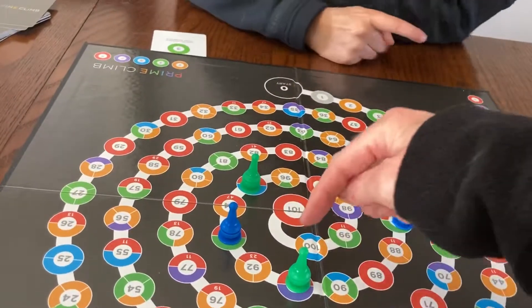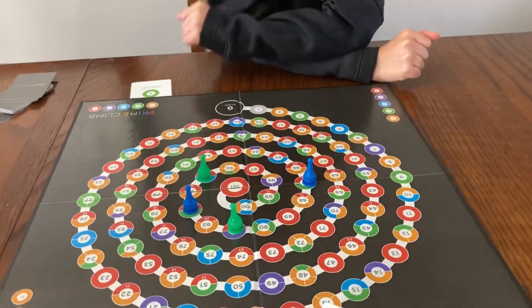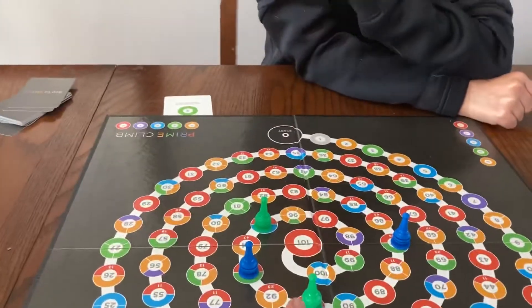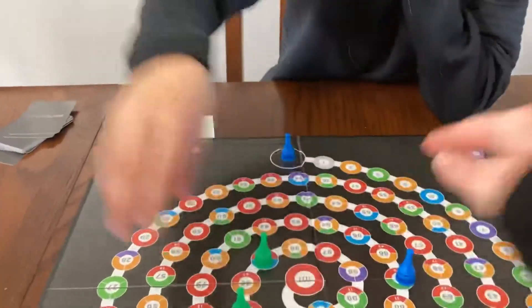I have to get both my people to 101, and now I've used the dice of five. So now I've got to use the two, so I can go plus two — and now I'm going to send them all the way back to the start.